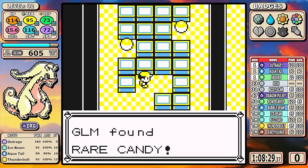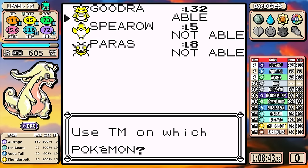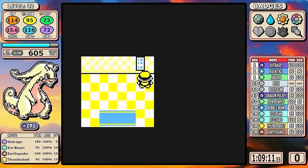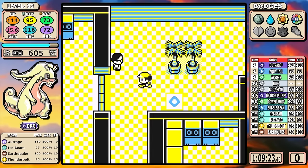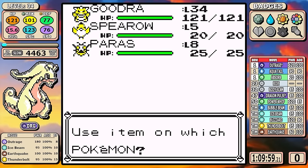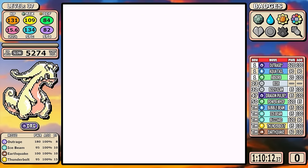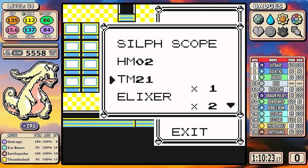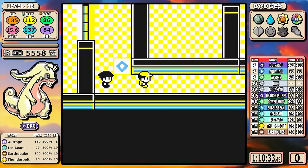More importantly, Silph Co is where we find Earthquake — and this is why we hold off on Body Slam. Earthquake gives more opportunities, specifically on stuff like Agatha later in the game. This is also a very pivotal part of the run: I level up to 33 right after the Arbok Card Key grunt, then use five of my rare candies — I have about seven right now — to hit level 38, a pretty tremendous power spike.